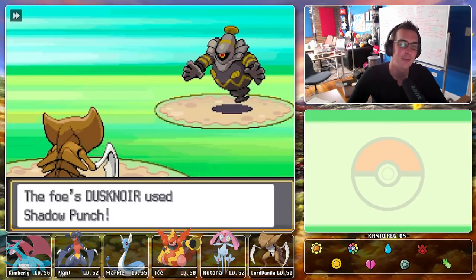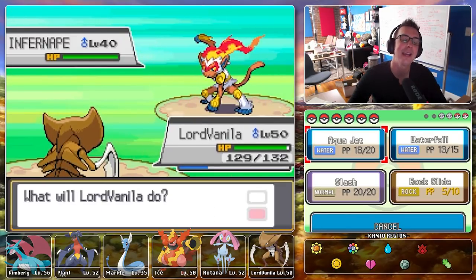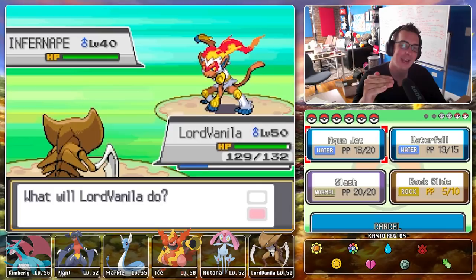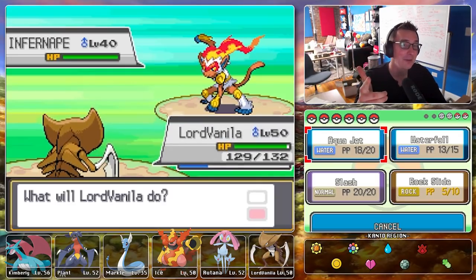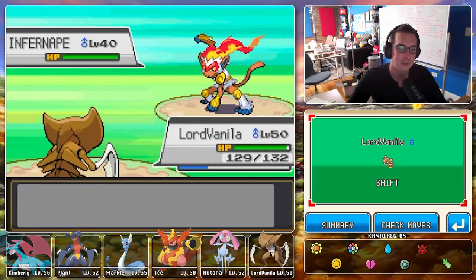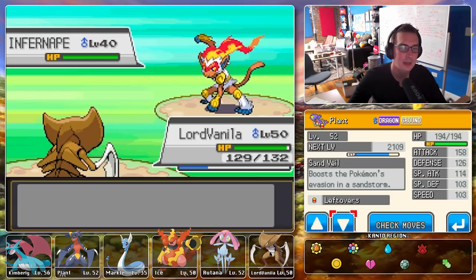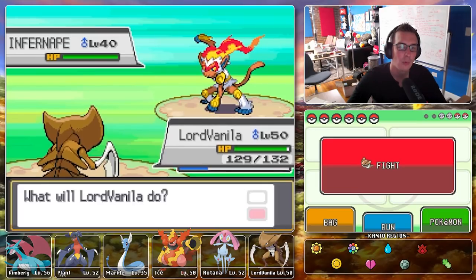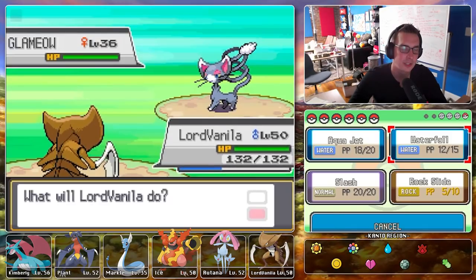Now we can Aqua Jet for dead — yes, Lord Vanilla! And an Infernape — rock and water are good against fire, but rock is weak to fighting, that's a problem. Can we Waterfall from 10 levels up? Let's check our speed — it's 101, pretty quick. I'd expect us to be faster. Going for the Waterfall — it's so dead! Just like that. Lord Vanilla just wrecking people.